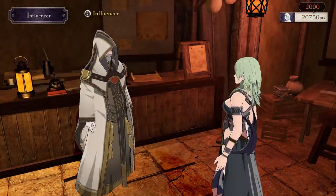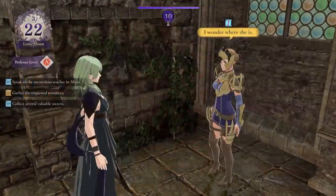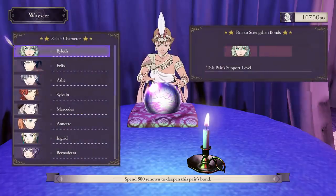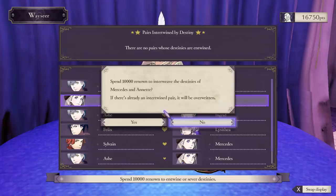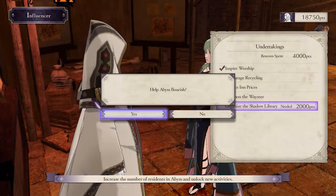The fourth upgrade is to Summon the Wayseer, which opens up a quest called Divining Destinies. You just make your way to the Wayseer's room in Abyss. Once there, you can use her abilities — she can strengthen support bonds between units for 500 Renown. She can also entwine destinies, which lets you secure a paired ending between two characters. However, this costs a whopping 10,000 Renown, so love is expensive.